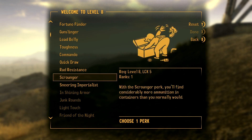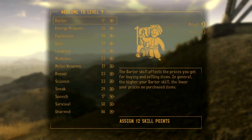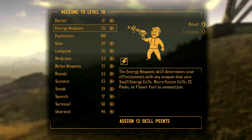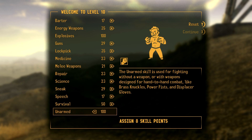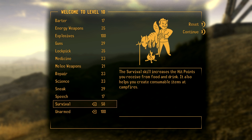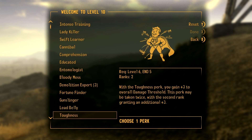So we're at level 8 — we'll pick Demolitions Expert 2, and now we've got explosives maxed. Focus on unarmed, and bingo, we've got unarmed maxed as well. So now we can focus on just survival, and actually focus a little bit into repair as well.